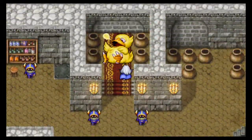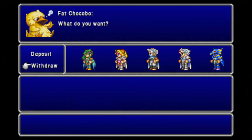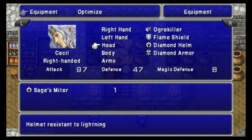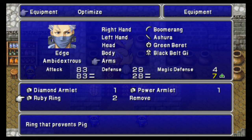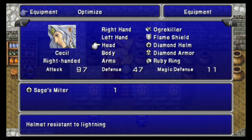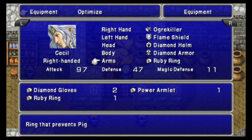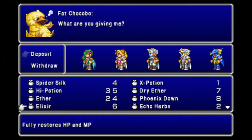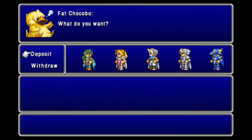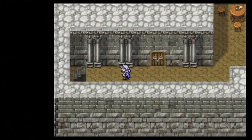The Ruby Rings — the whole reason why I came here. Go ahead and equip those on the men because they protect from the Pig status element — that is critically important. Also, Rune Armlets: if you don't have them at this point, make sure that Rosa and Rydia have them. You can buy them here, but you cannot buy Ruby Rings. If you don't have Ruby Rings — you're going to have a hard time.